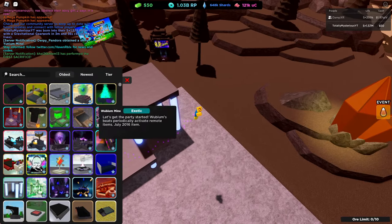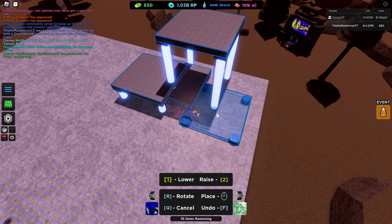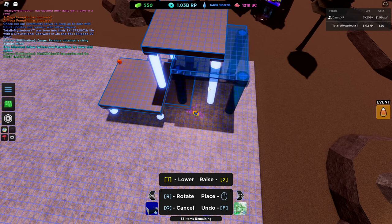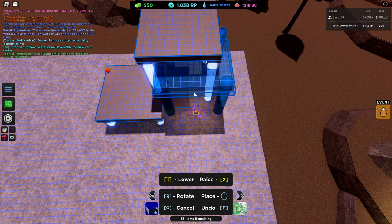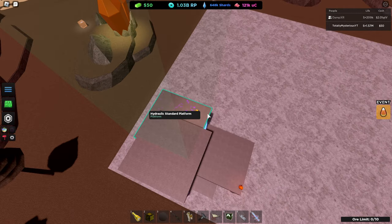Now we're going to get another platform out. This one's going to be kind of underlapping the starting one. What we're going to do is we're going to go up to 10 — 1, 2, 3, 4, 5, 6, 7, 8, 9, 10. Now let's see how we're going to do this. Kind of put it directly under, go 2 to the right. I love how choppy that looks — 2, and then 1, 2, 3, 4, 5, 6. Alright, there you go. This is going to be the cannon platform.